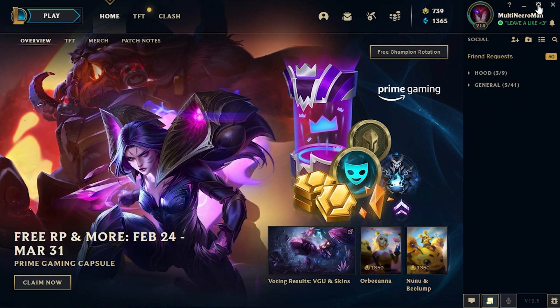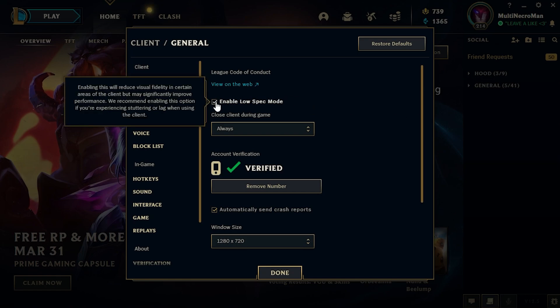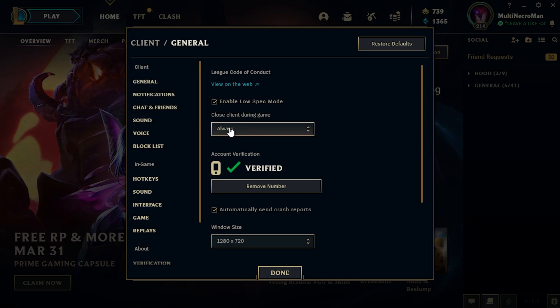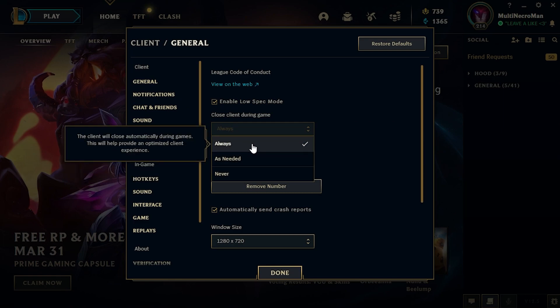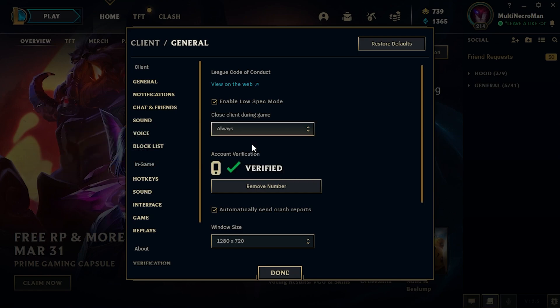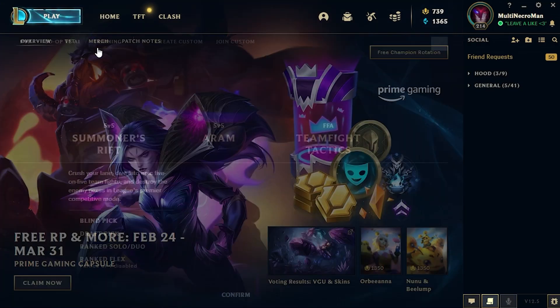Now boot up League and log in. Go to the settings in the top right corner. Enable Low Spec Mode — make sure this is checked no matter what PC you have. Even on a high-end PC, Low Spec Mode helps the game a lot. Just below that, set the client to always close during the game. The client running in the background uses valuable resources, and during a 5v5 teamfight your PC will benefit from having all resources dedicated to the game.